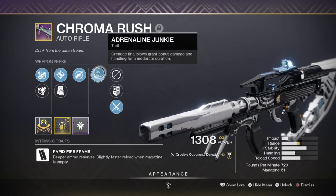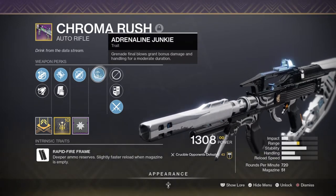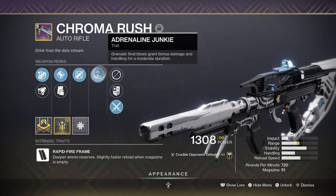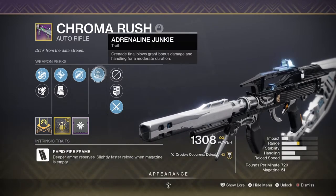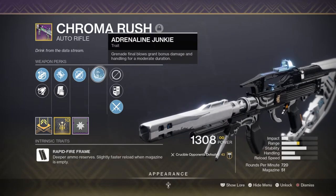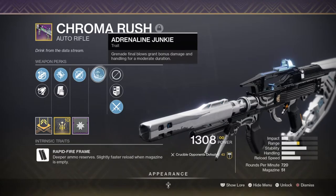The perk states that Grenade Final Blows grant bonus damage and handling for a moderate duration. This duration stacks up to x3 and offers 10% on 1 kill, 20% on 2 kills, and 35% on 3 kills. From here, the perk will last for a duration of 10 seconds and can be refreshed for each kill made.